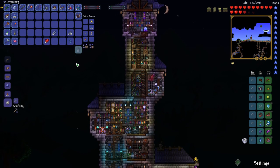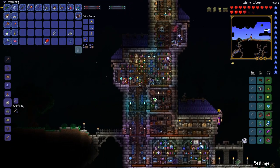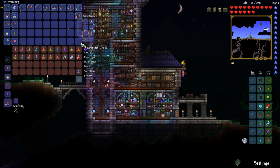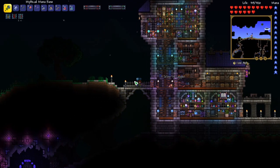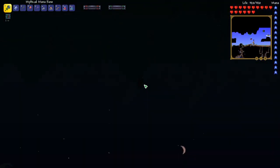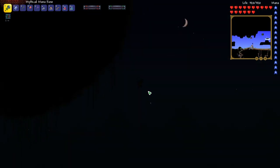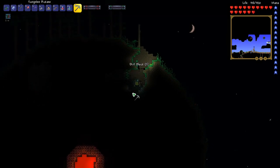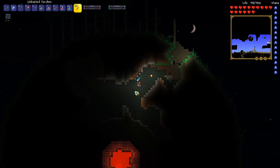Hopefully this will protect us if we go into space. Let's go up and see if we don't get hurt. It seems like we're good now. We need to definitely build immunity items if we're going to try to do stuff like this.